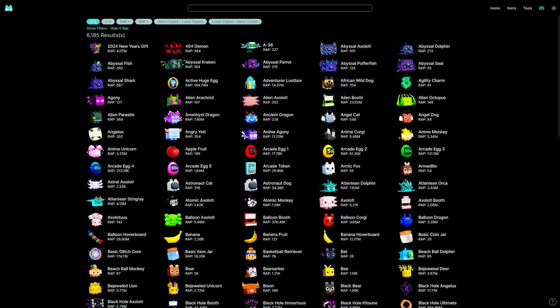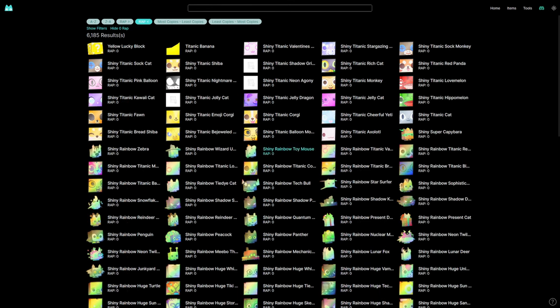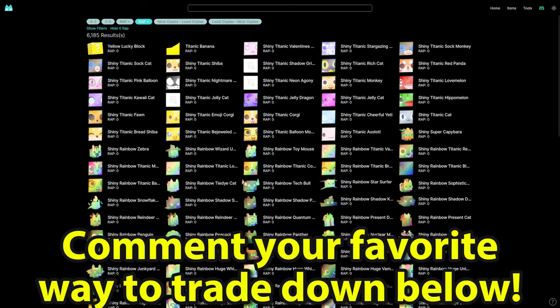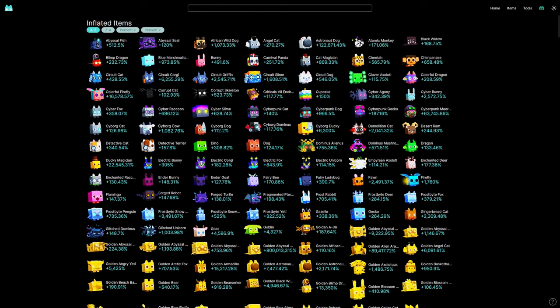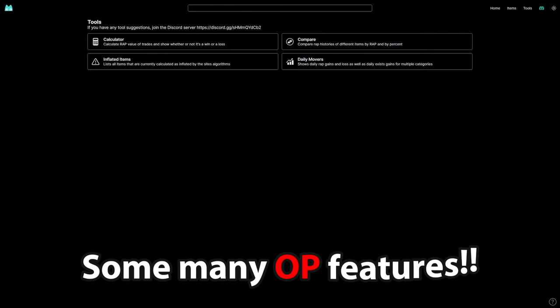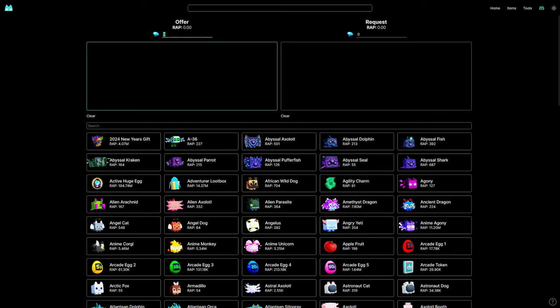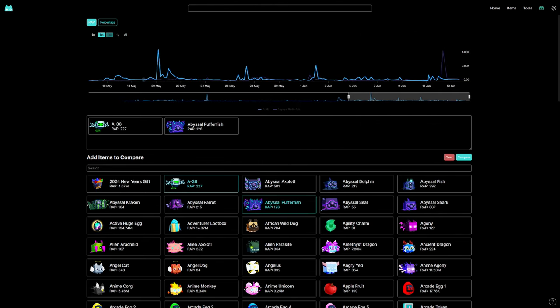You can also go into the Items section and sort by highest wrap — for example a Shiny Golden Huge Sun is currently at 25 billion for the highest wrap. There are also Tools including a calculator, and while the calculator isn't really needed when you're doing an in-game trade, it's still useful. You can input your diamonds and compare the values of multiple items side by side.